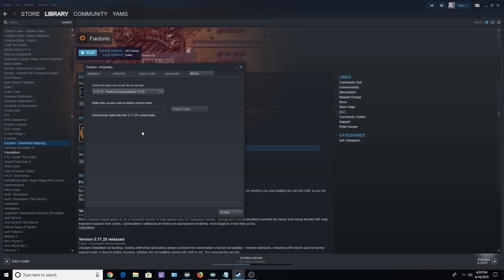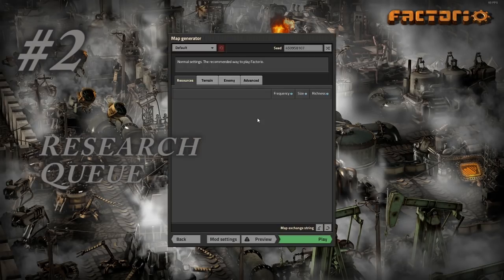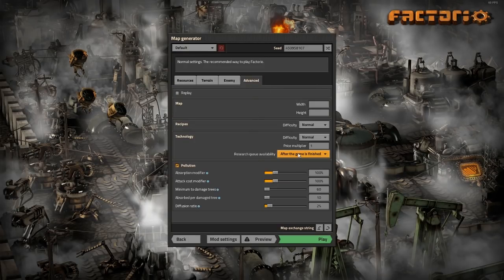Right now I'm running version 17.23 or 17.21 — one of those versions. That's how to set the experimental version for Factorio. Tip number two is setting up your research queue. In a new game, go to the Advanced tab and then set Research Queue Availability to always, never, or after the game is finished. 'After the game is finished' means after you launch a rocket; 'always' lets you set up a research queue right away.